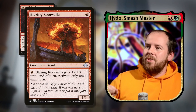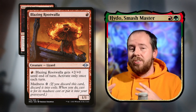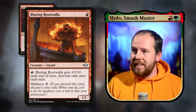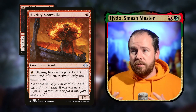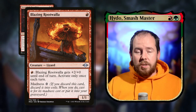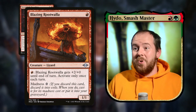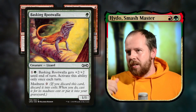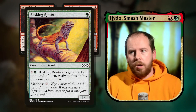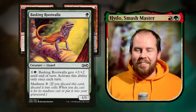Blazing Rootwalla — one red for a 1/1 lizard: pay red to give it +2/+2 until end of turn, once per turn. Its madness cost is zero — discard it to our commander's ability, cast it for zero mana and get a wolf and a 1/1. Similarly Basking Rootwalla — one green for a 1/1: pay two for +2/+2 once per turn, madness cost also zero. Fantastic free creatures that generate wolves.